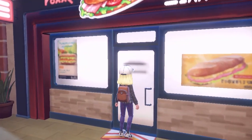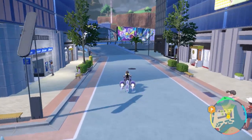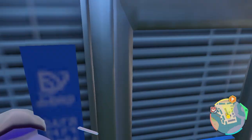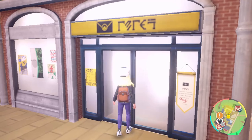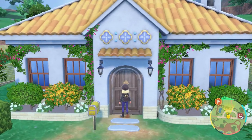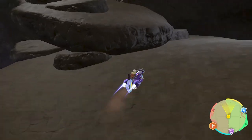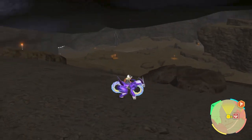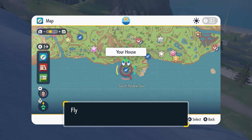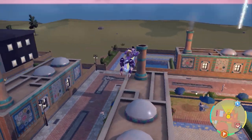All shops are, disappointingly, only menus — you cannot actually go into a store anymore. And sometimes it wasn't even completely obvious which doors were shops and which were not. In earlier Pokemon games you entered people's homes, often being rewarded by doing so — there is none of that here. HMs are entirely eliminated. No more Flash or Rock Smash. You can instantly fly and surf without having a Pokemon party dedicated to those old HMs.